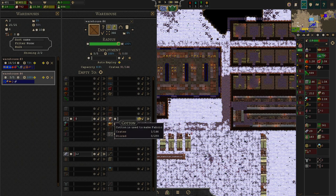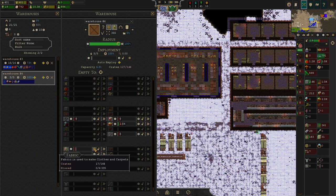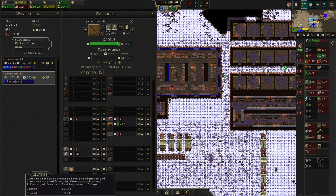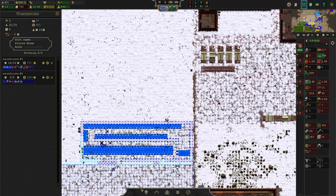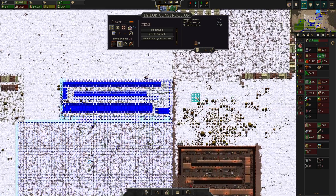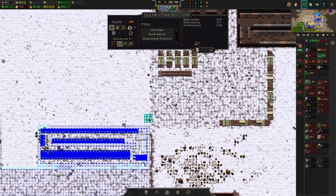Let's set up quickly the crates for this — some for cotton, some for fabric, and some for clothing. Now goes the tailor. Ironically enough, the tailor is a workshop that we got unlocked right from the get-go.